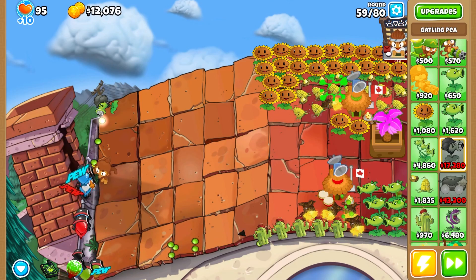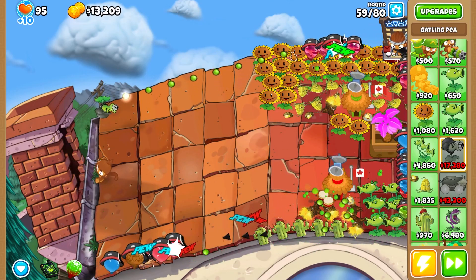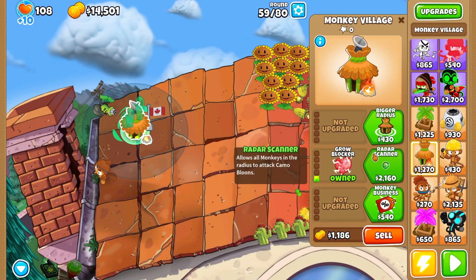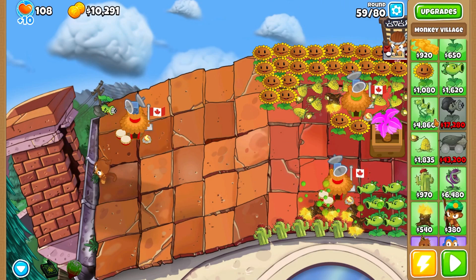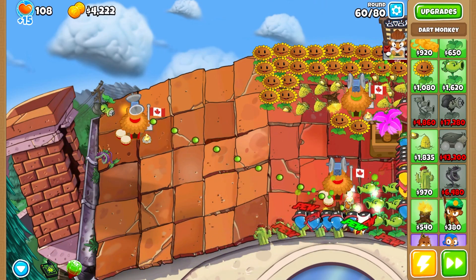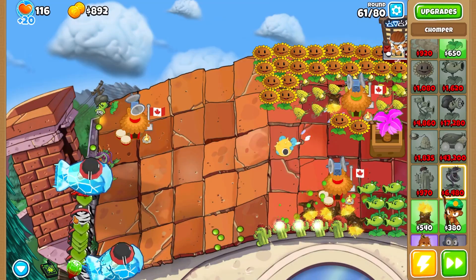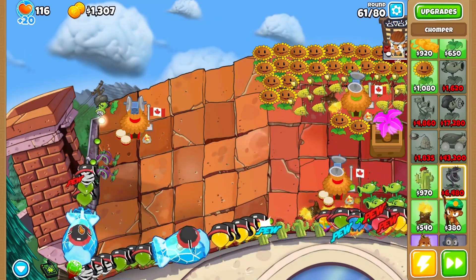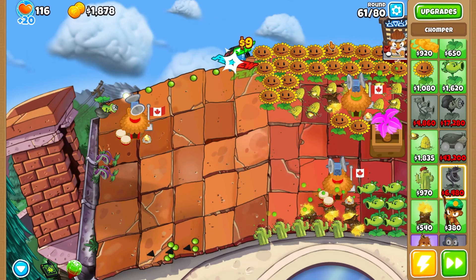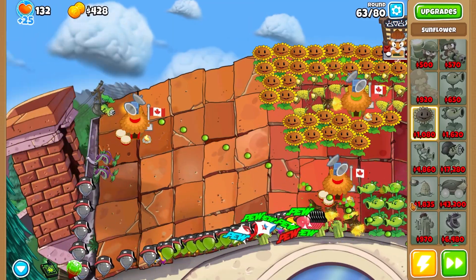Oh yeah, for sure — that guy is pretty good. That was definitely what we needed. I'll throw this guy under a camo village and jungle drums since he shoots faster. BFB got melted! I feel like once we get a lot of Chompers it'll be better, but this Gatling Pea is nuts — this is what we needed. Round 63 is definitely gonna be a problem since these things have no pierce whatsoever. I just have to perfectly target my Gatling Pea.